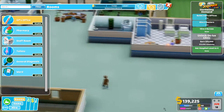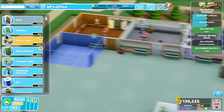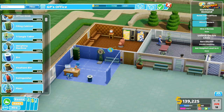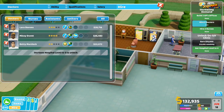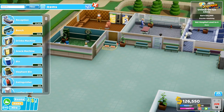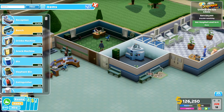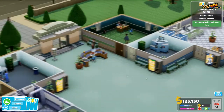We hire a new nurse for the ward with treatment skills and place her in. We also need another GP's office — we build a small one, fill it with the usual: a desk, bin, plant, and fire extinguisher. We hire a new doctor and place her inside. While still paused, we add a few more benches to the waiting area to make it all look nice, then carry on playing.